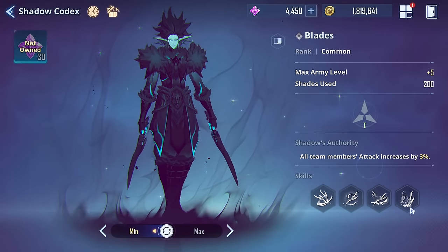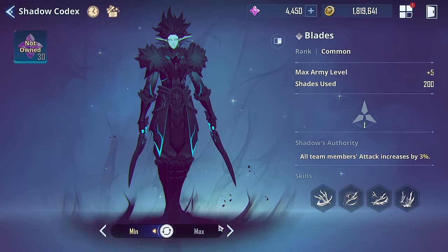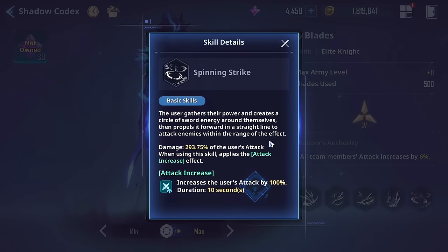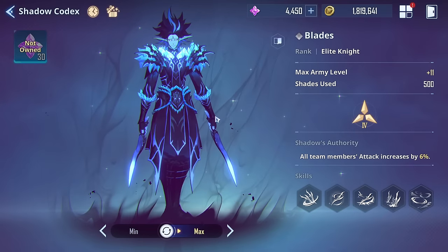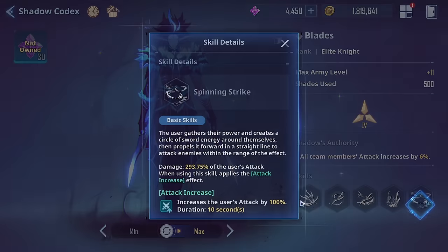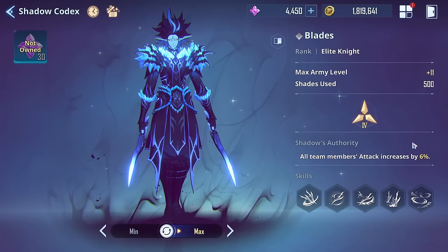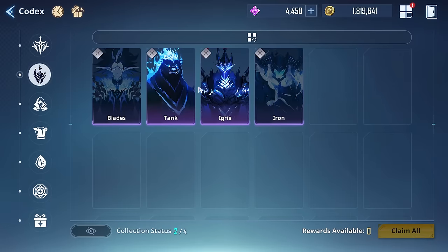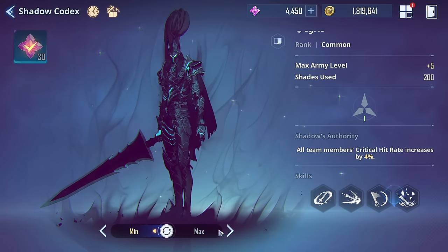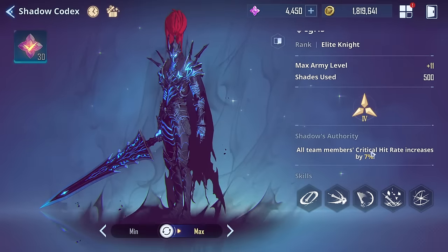Next, you unlock Blades and Iron. Blades — Baruka — is arguably the weakest of the four because he has no special effects and just does damage, but he does give everyone an attack increase as shadow authority. Both Blades and Igris do a similar thing: Igris gives crit rate and then attack increase at max, while Baruka gives attack increase as his authority. Late game, running both Igris and Blades together could be best if their buffs can stack.